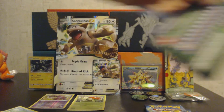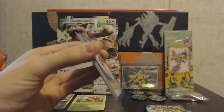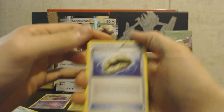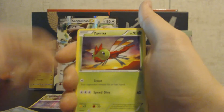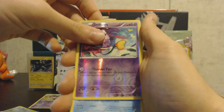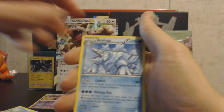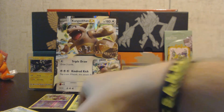Let's move on to Steam Siege. Another green code card — not a good sign. We have a Claw Fossil, Nuzleaf, Gardevoir Spirit Link, Yanma, Chimchar, Bergmite, Clauncher, Seedot, a Drifblim non-reverse holo, and we have an Avalugg — actually, that's not a holo, I'm blind today — just a non-holo rare.